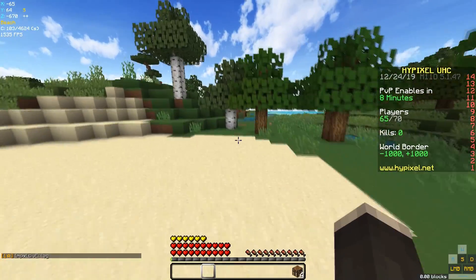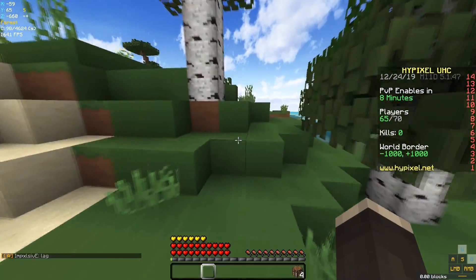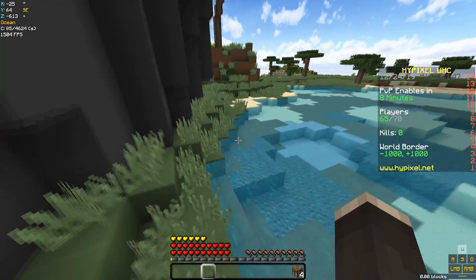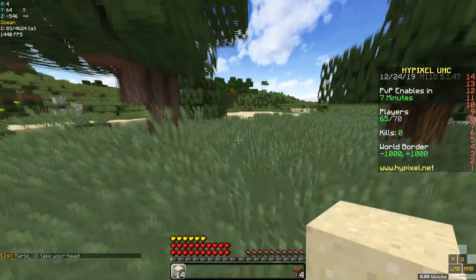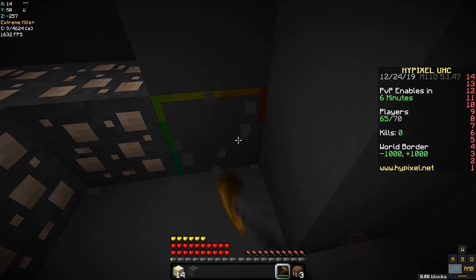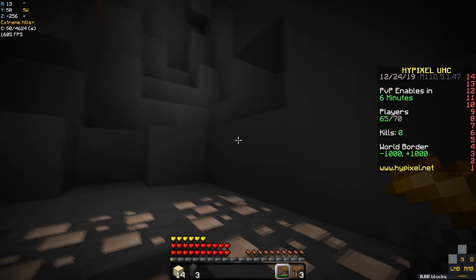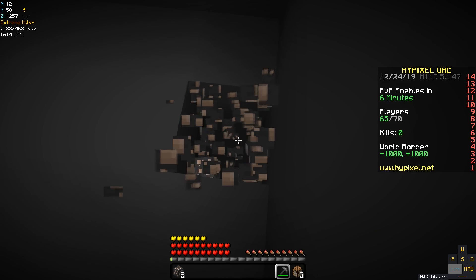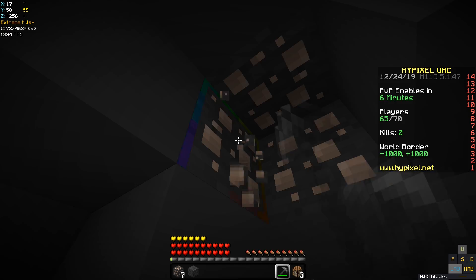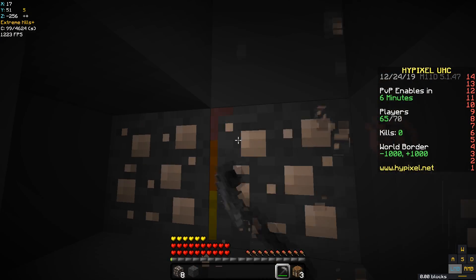With cocoa beans we can make speed three potions — we can basically simulate eating a head on somebody immediately. The horn gives you regen while the cocoa beans give you speed three. Fighting near a village isn't super common, and jungles are even rarer than a village, so these are just things that nobody else will have on the map.